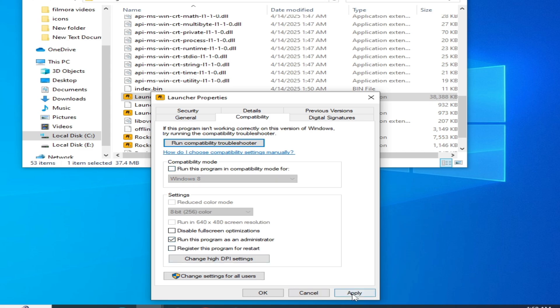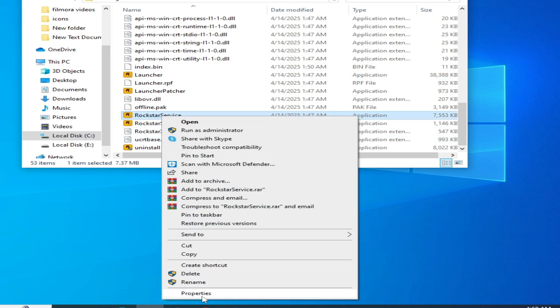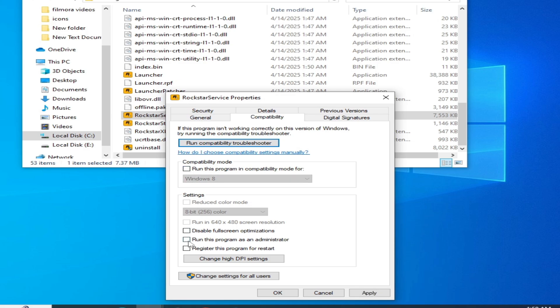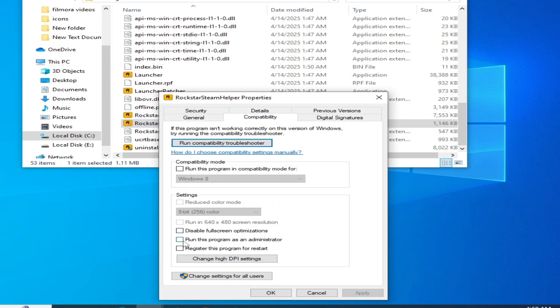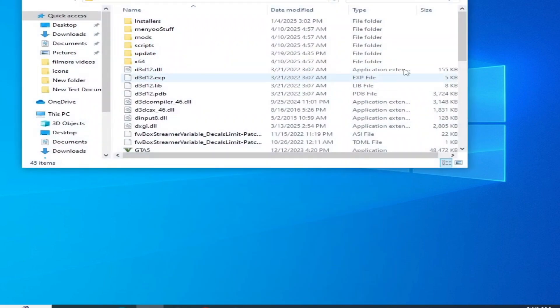For Rockstar Game Service, go to Compatibility, uncheck the current option, check the required option, click Apply and OK. Do the same for Steam Helper — go to Compatibility, uncheck, check the required option, Apply and OK.